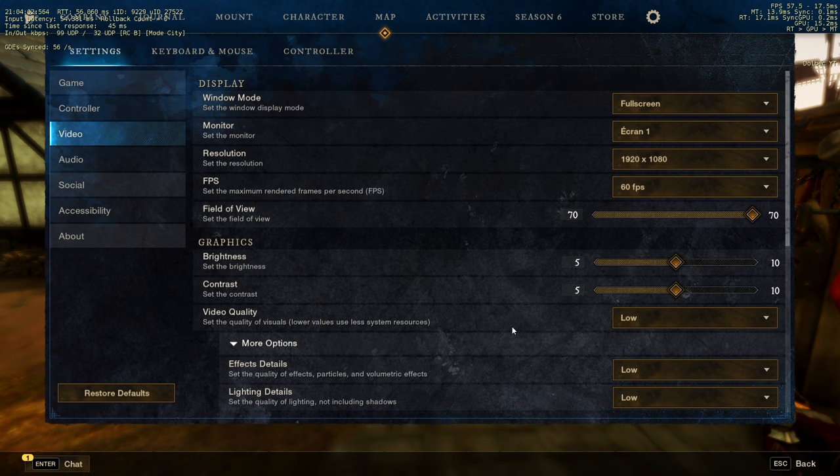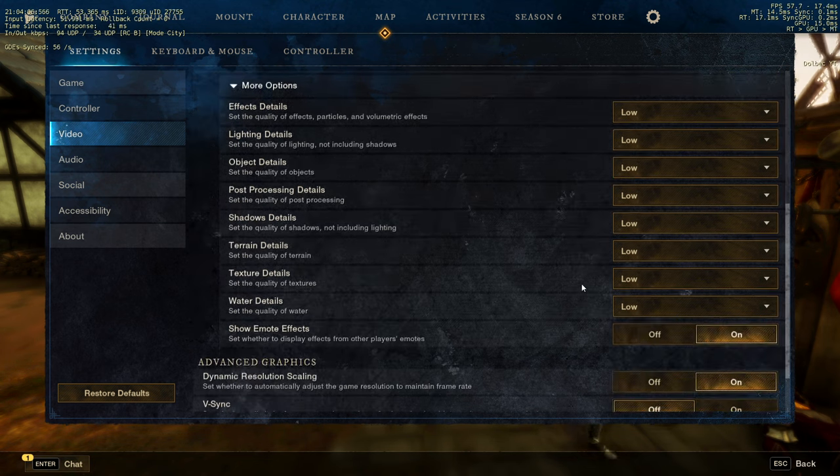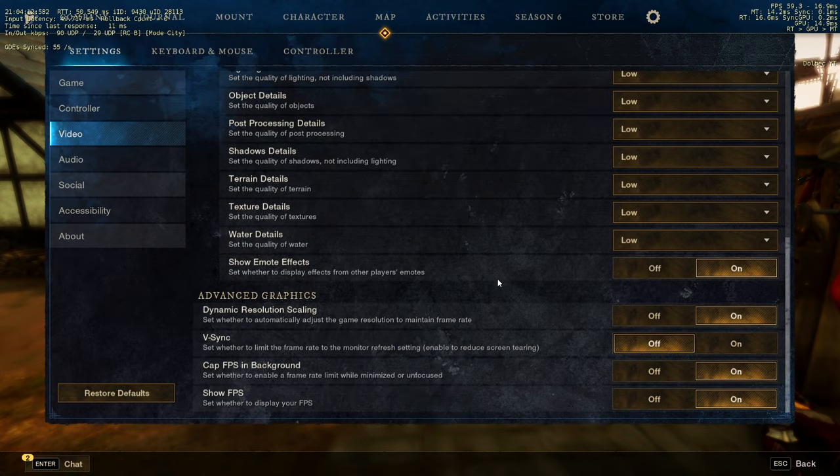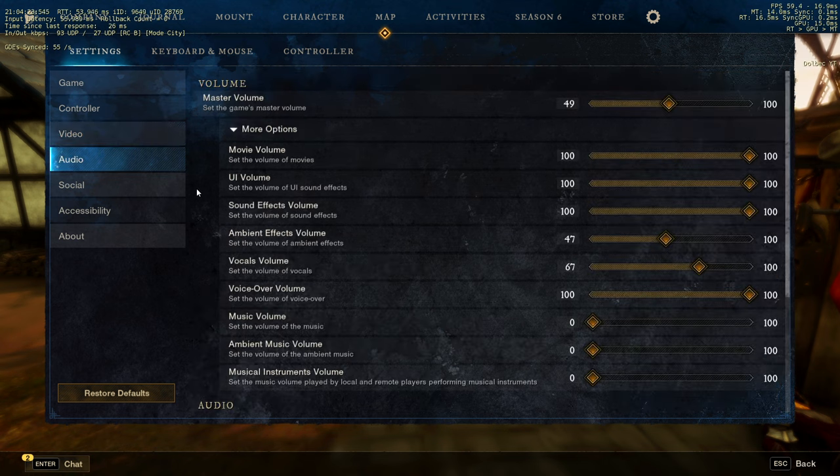Some areas like the future zone are a bit dark so contrast is something to experiment with. I have V-sync off because I have a frame cap — my frames are capped to 60 FPS.